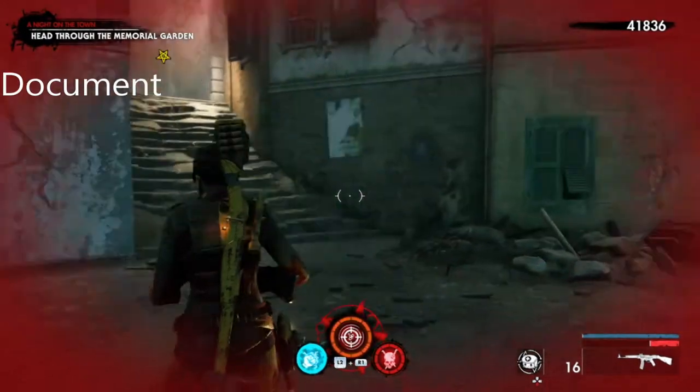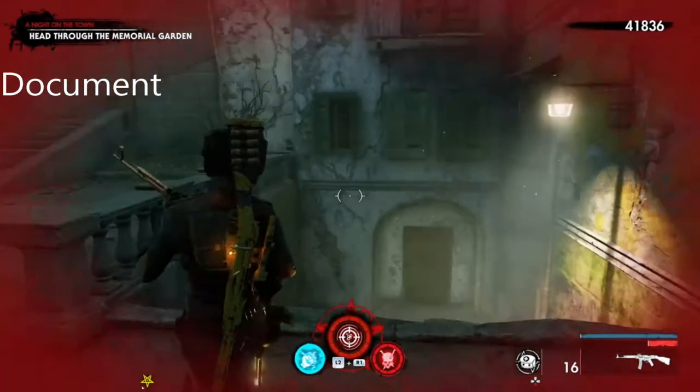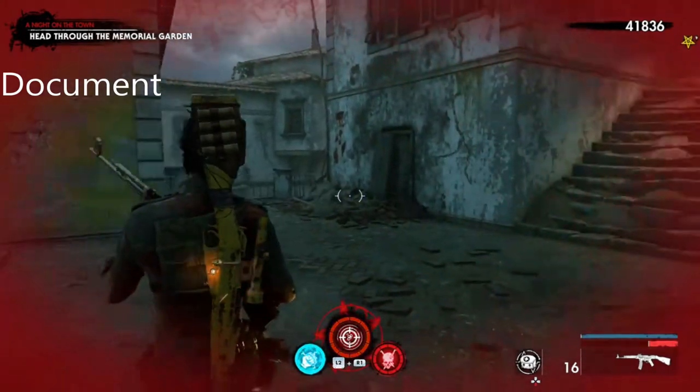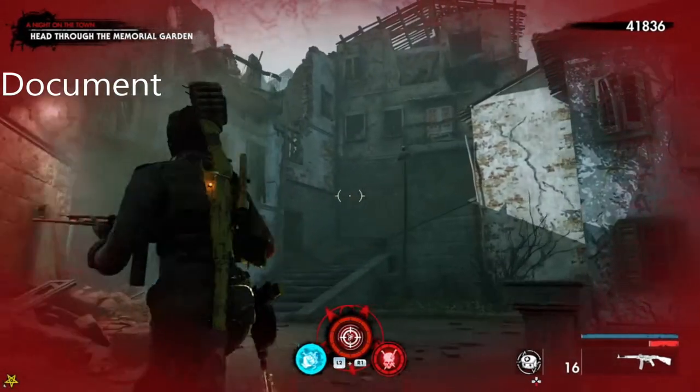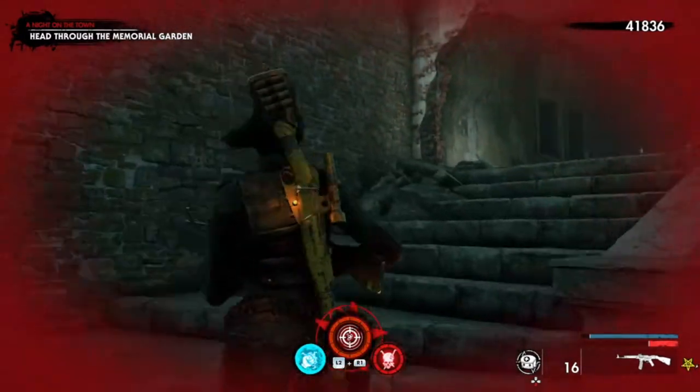Once you've got your comic book, you're going to come to this area. We're still heading through the memorial garden — what you're going to do is head right, and this is the document.